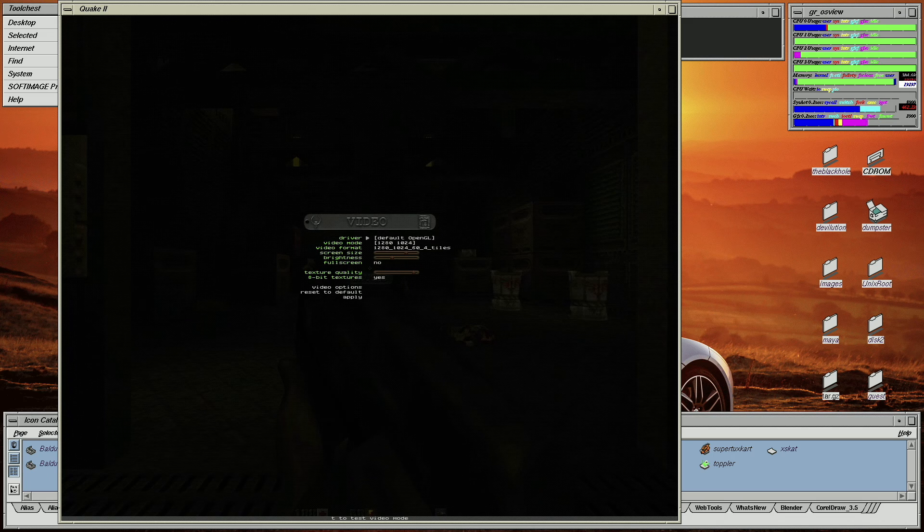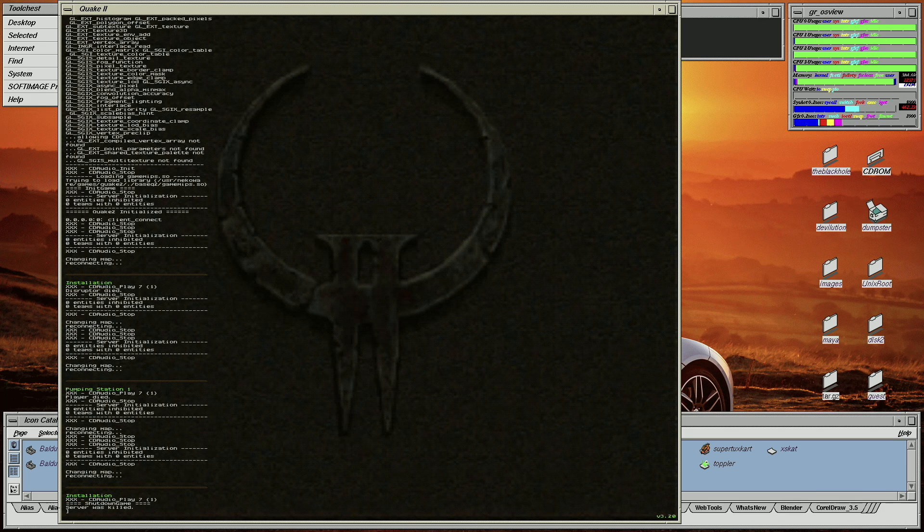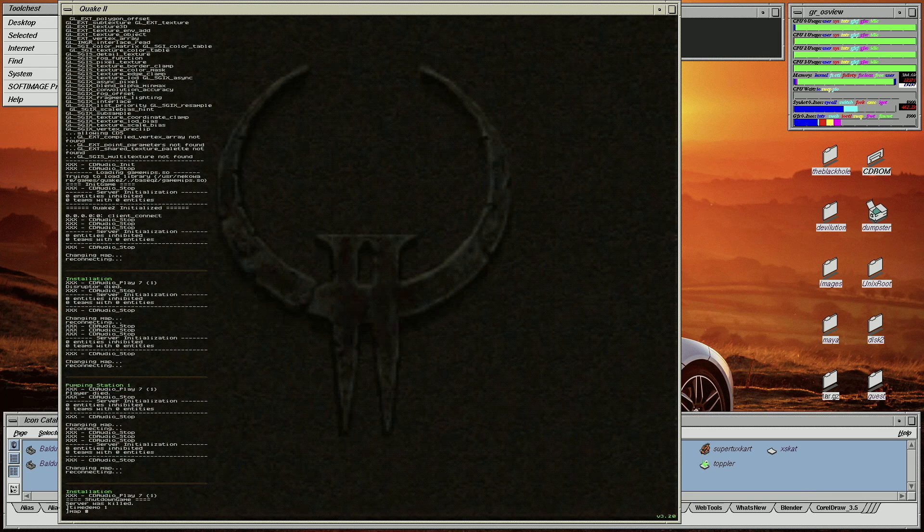The game is running in windowed mode at 1280x1024, and in order to start the demo I need to go into the console and firstly type in timedemo 1, followed by map demo1.dm2.